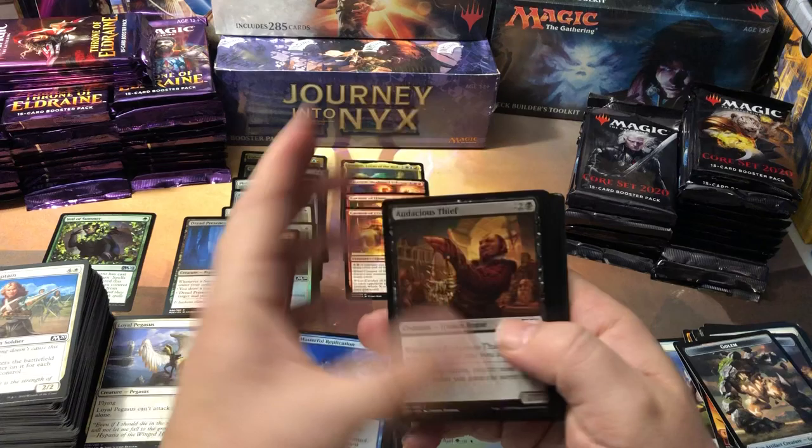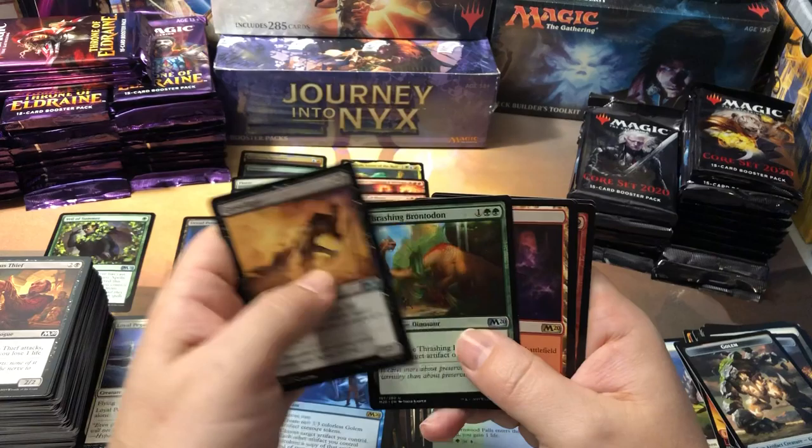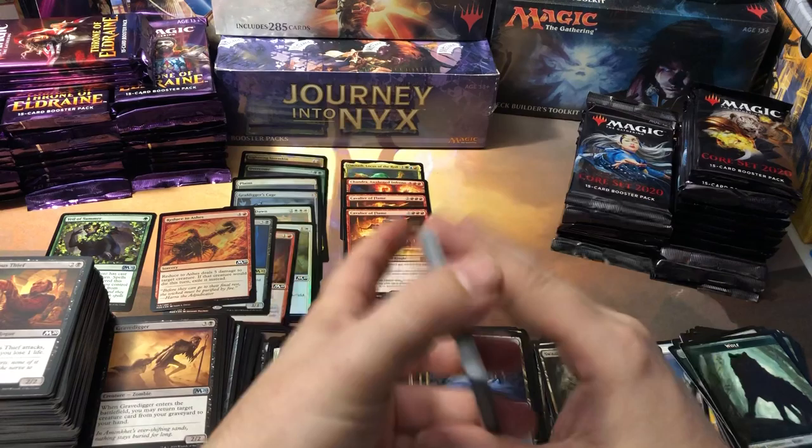I think we can probably stop looking through the commons, because I think it's just the Planeswalker deck commons that are the valuable ones here — I haven't come across any yet. Another Temple of Epiphany, and another foil — Reduced to Ashes. We got a big chain of foils up there and we're only halfway through. I keep opening the packs upside down — because I do things the difficult way and cause myself more time and trouble.